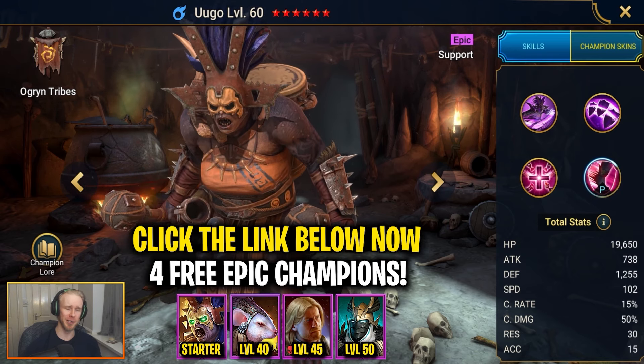If you're looking to start off a new Raid account of your own, make sure to click the beginner promo link down below in the video description. Hit that link, sign up to Raid, and you'll get yourself four free epic champions. This is the best possible way to start off a new Raid account — join me in my free-to-play adventure and see how you do with all the accumulated knowledge you have. You might just find it to be a lot more satisfying than you might think. Thanks for watching, guys, and I'll catch all of y'all a little bit later.